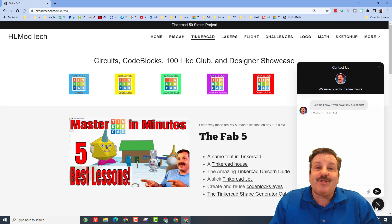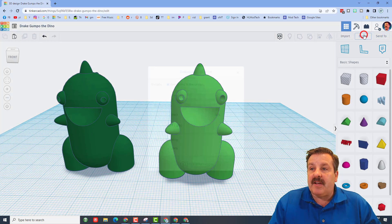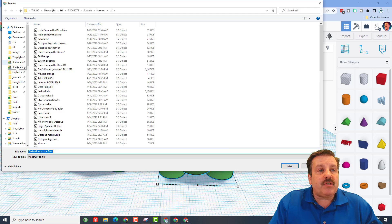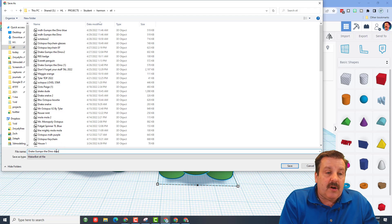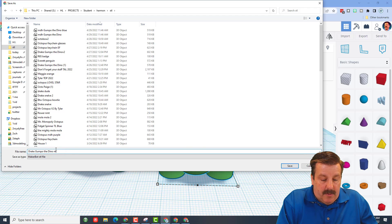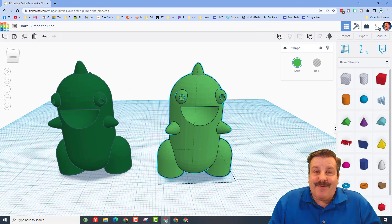If you're in my class and you do make a mod, to get yours 3D printed simply click Export, choose STL, then find my STL folder — go to Quick Access, find the STL folder, and make sure you have your initials after your dino name. You can also add a color and if I have it available I'll try and match the color you're wishing for. Always add your initials so I know what I'm printing.